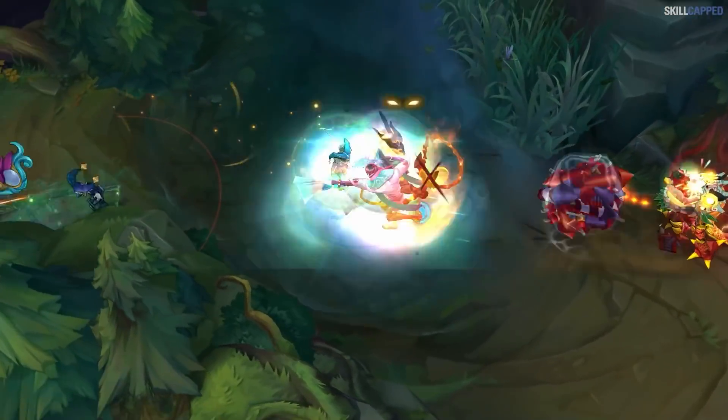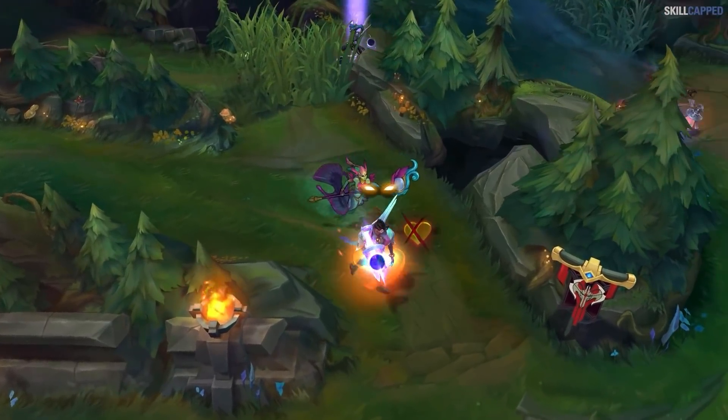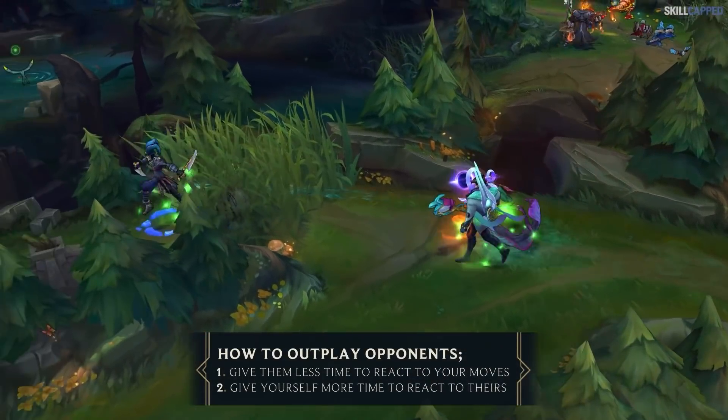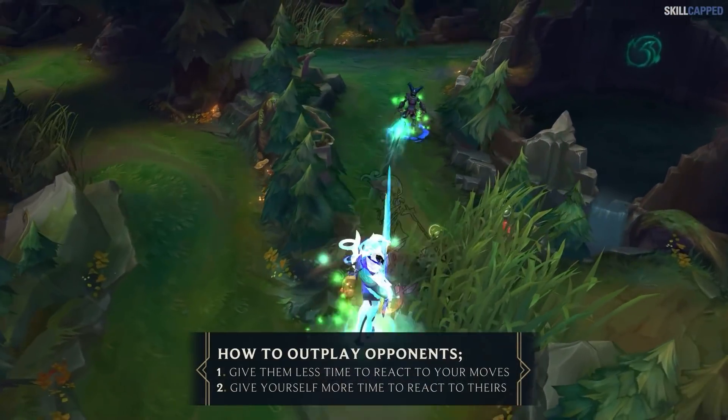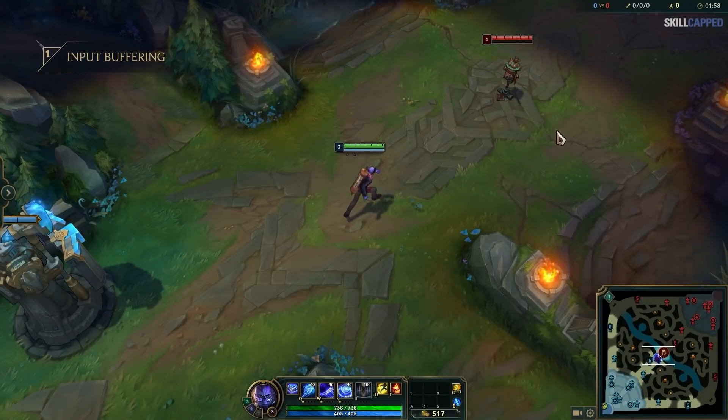The first thing to remember is that playmaking in League of Legends can usually come down to milliseconds at the highest level. Outplaying your opponents generally involves giving them less time to react to your moves, and yourself more time to react to their plays. One of the best ways to accomplish both those goals is from our first tip: input buffering.